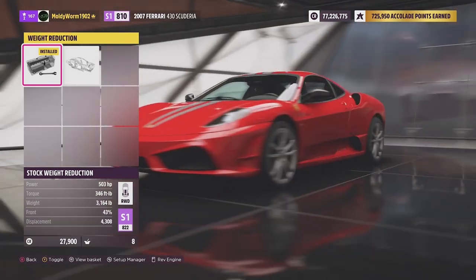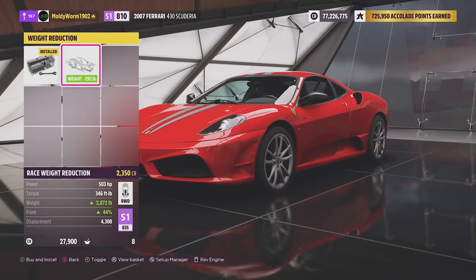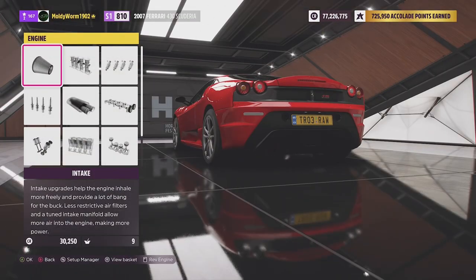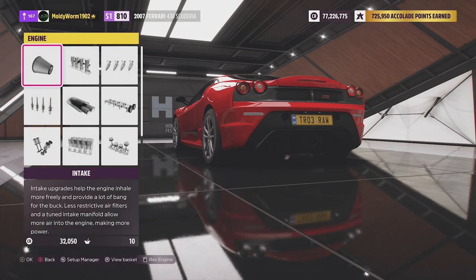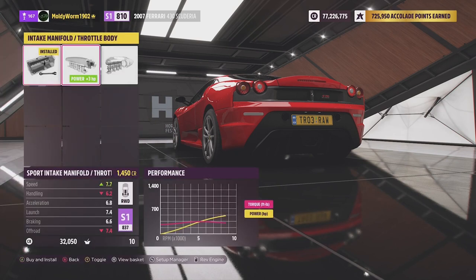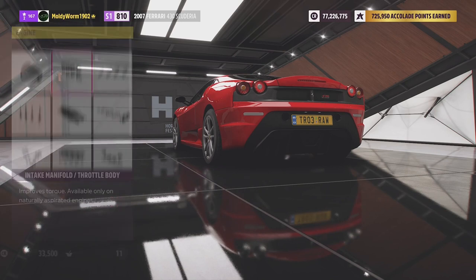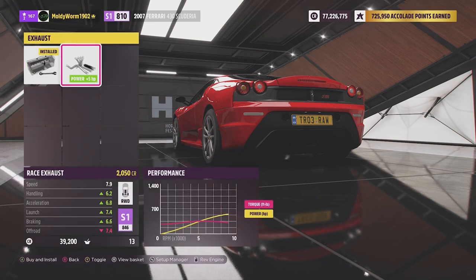We'll do a bit of weight reduction. It's 3,000 pounds standard — quite a heavy vehicle, but we have a V12 which adds a lot of weight. We can bring that down to 2,800 pounds, so just over a ton and a half. For engine upgrades, with rear-wheel drive you actually want the least horsepower you can get away with, because it will just spin the tires on dirt. So we try not to upgrade two-wheel drive vehicles too much in terms of power.